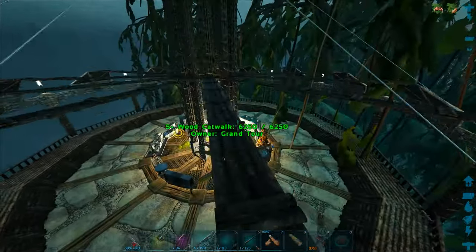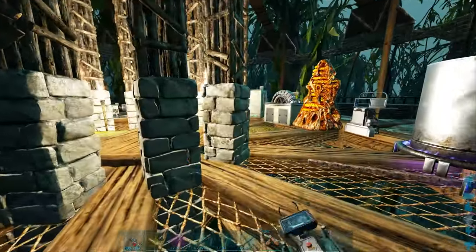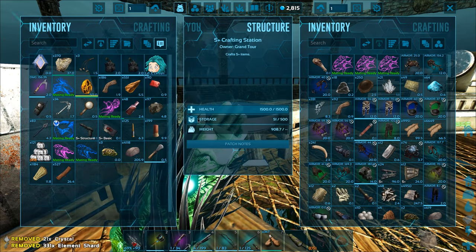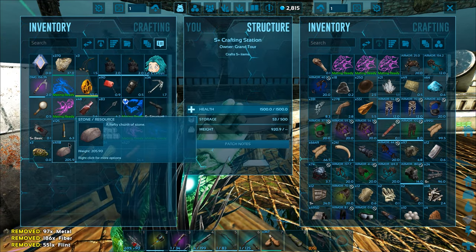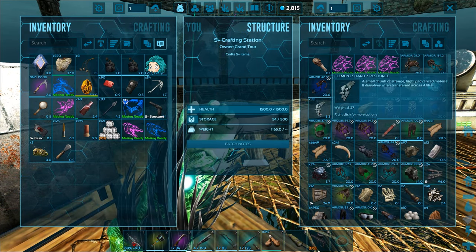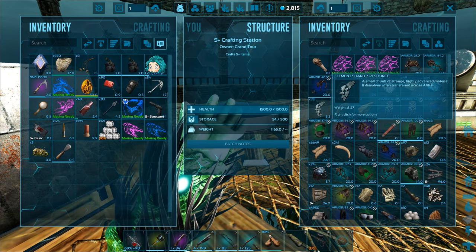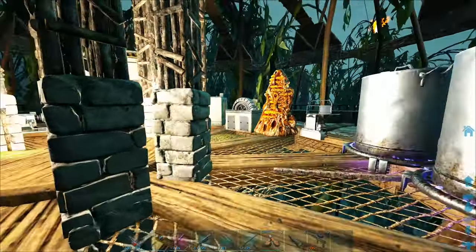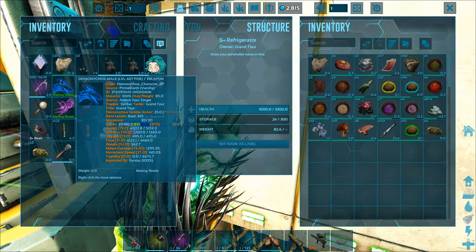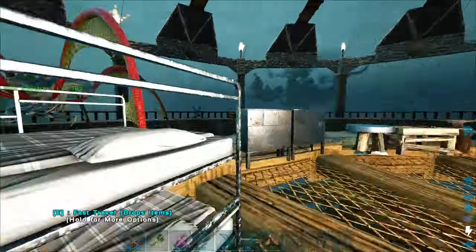Let's get this thing all hatched up then. Let's dump all of this stuff in here. We got a little bit of element shards, which is good. When I have the replicator, I can easily just farm element over here — it's going to be really easy to make this stuff. But we don't have that just yet. We already had a little bit of amber in here, we got a better timer on this. We had that from the loot crate we got in the last episode.